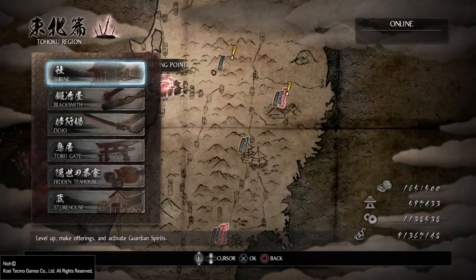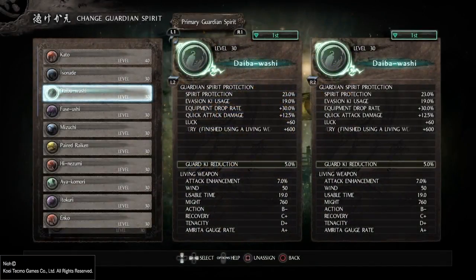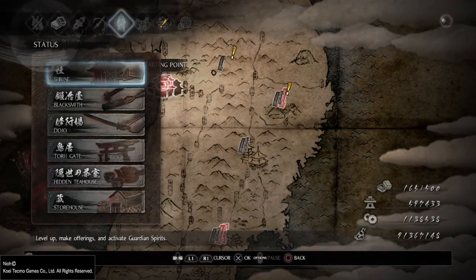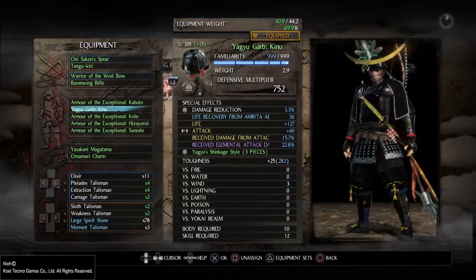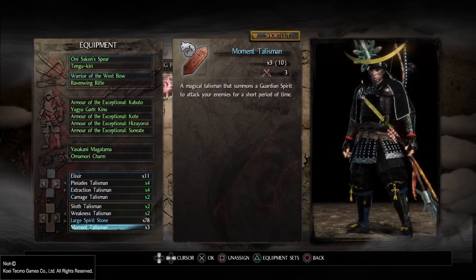What you need to use is Daiba Washi as your primary guardian spirit, because of its amazing AoE attack when you use its special ability. For consumables, you will want to have 10 stocks of moment talismans — you will see how we're going to use them.